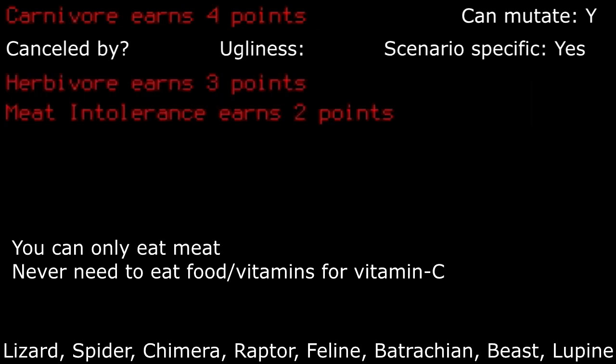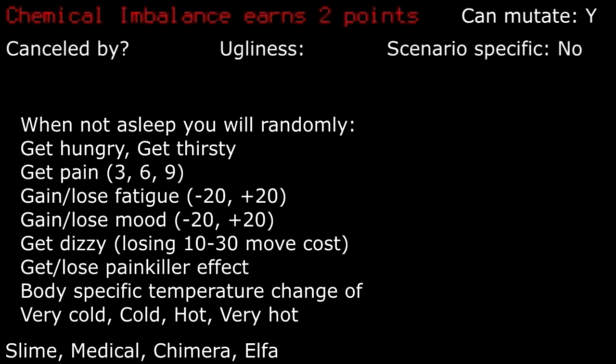Carnivore: things that modify my diet always annoy me. It's really up to you if you want to deal with it. Passing up a food source is always hard to me, so I'd give this one a hard pass. Chemical imbalance: welcome to the wheel of randomness. This one can be annoying to deal with due to the randomness of effects. I don't ever take this.